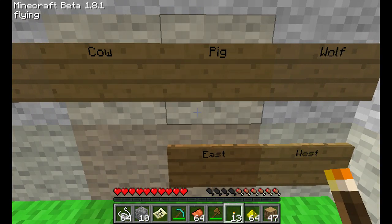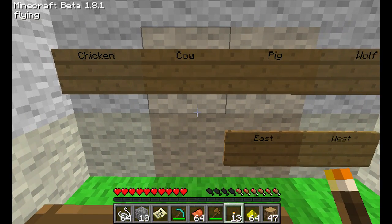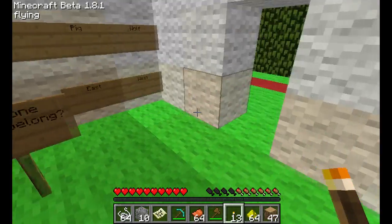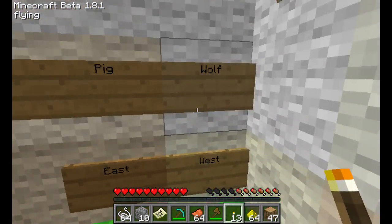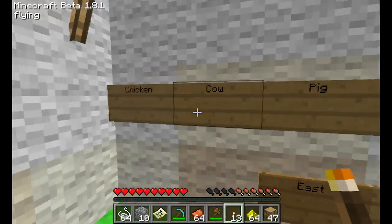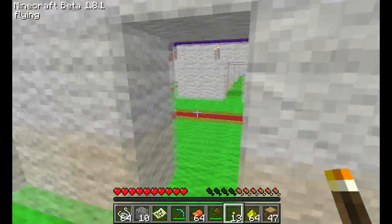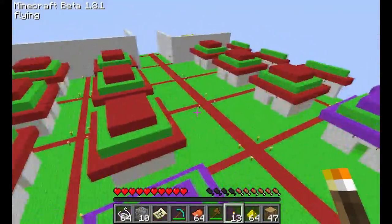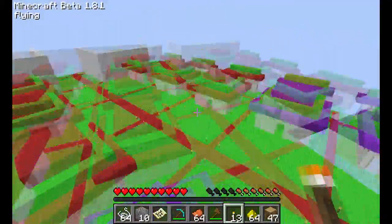What was this one — wolf, pig, cow, chicken. I know the answer is right because I opened the door, so the answer was west. It's wolf — all the rest were passive animals and wolf wasn't. That's basically the gist of this maze, as you've seen with those signs.